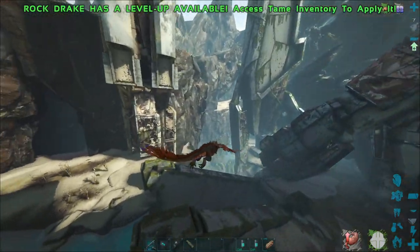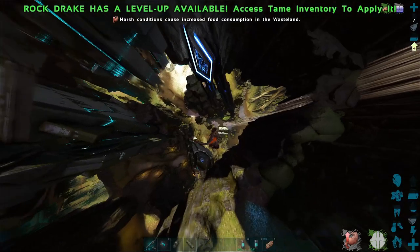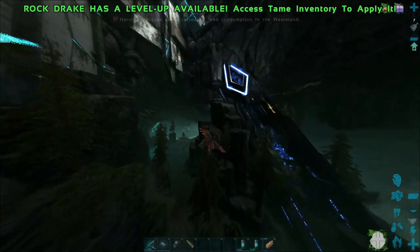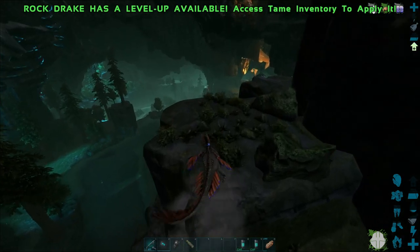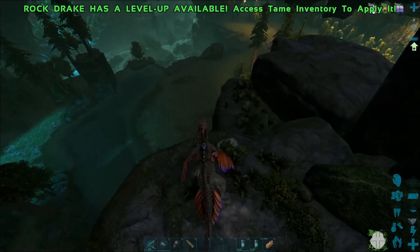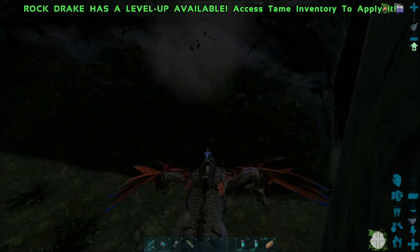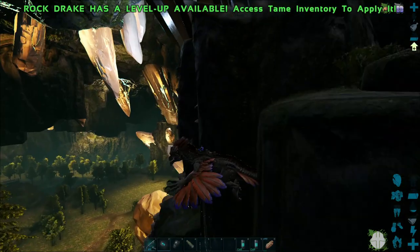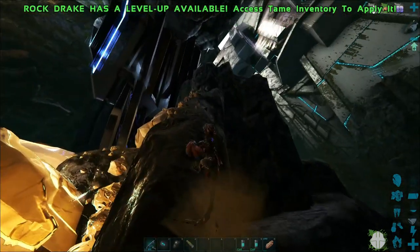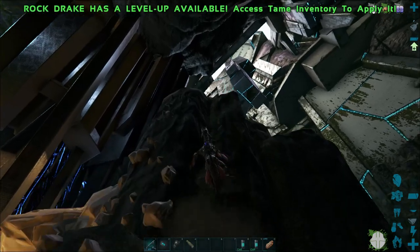As you guys can see, here is the Aberrant Zone. We go down towards the obelisk. What I would like to do is find a place in here that I could set up a base. And it looks like I've even found an explorer note - nice! Don't fall. I want to go back up there. I want the explorer note. Give me, give me, explorey.